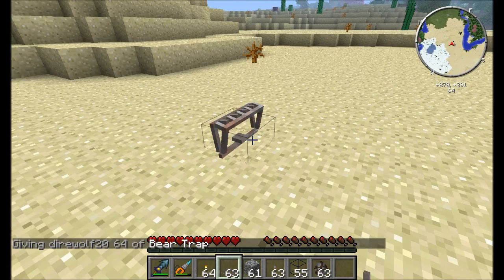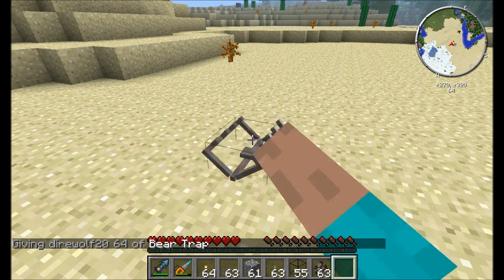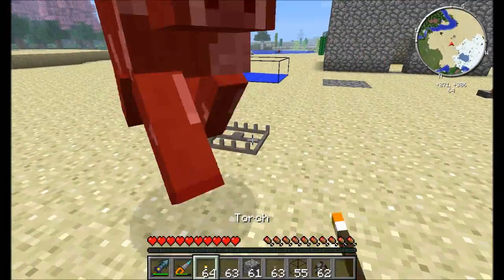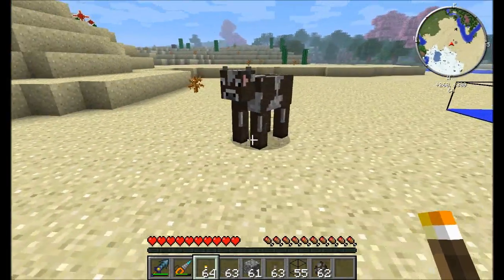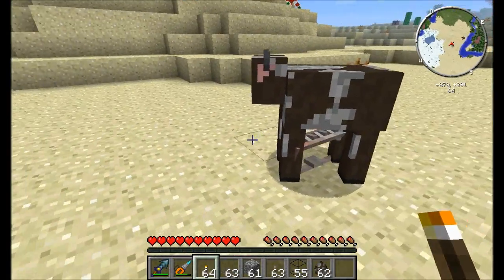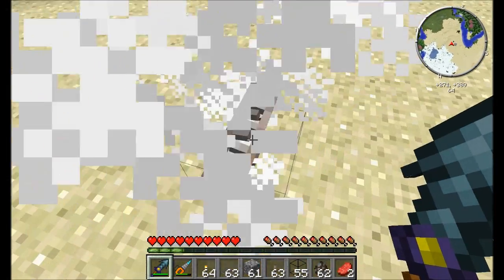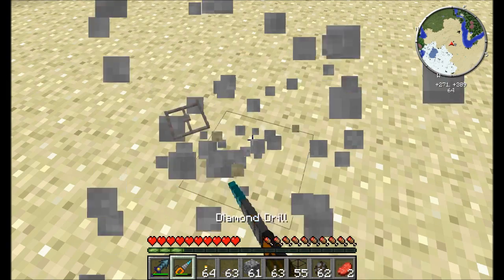Next up, the bear trap — a pretty nifty gadget. Simply place it on the ground, right-click on it, and hold right-click with your hand until it's fully opened. If an animal happens to walk into it, they get caught and are definitely trapped. They'll be stuck there for a while until you come by and dispense with them.